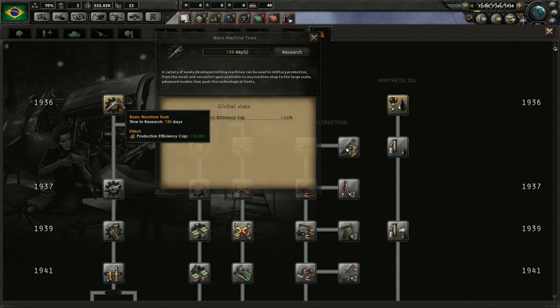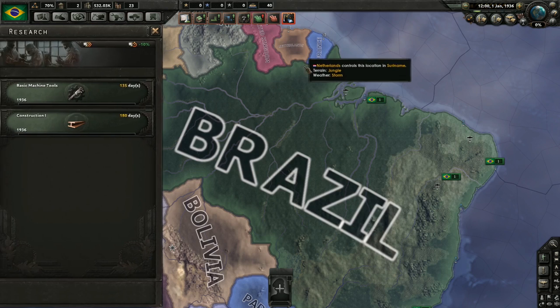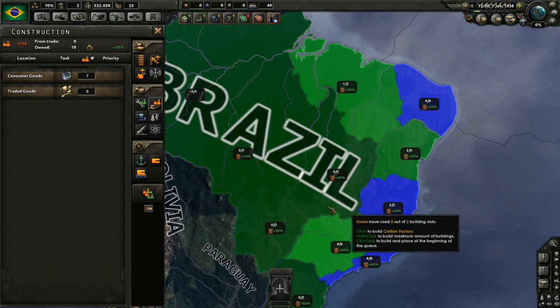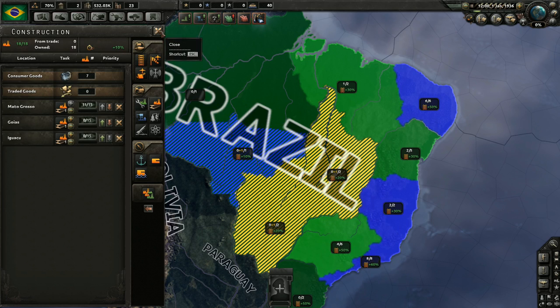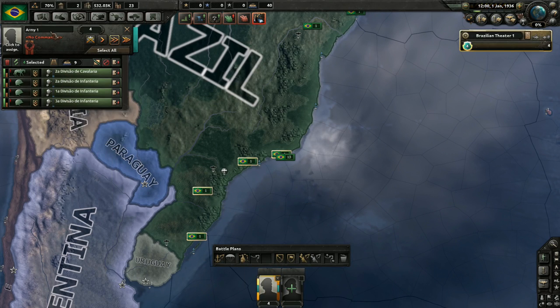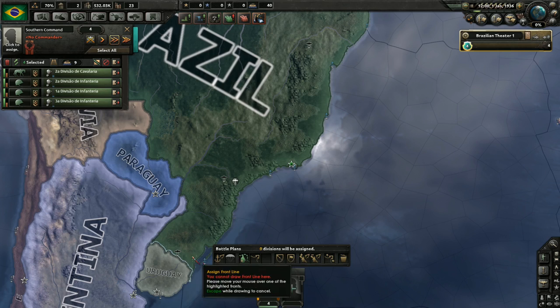Obviously the very first thing I want to worry about here is getting my economy off the ground, so we're going to focus on industrial things for a while. We do have some free civilian factories which are going to be important to my long-term growth, so we're going to invest in some further civilian factories. Let's go ahead and create a southern command here.